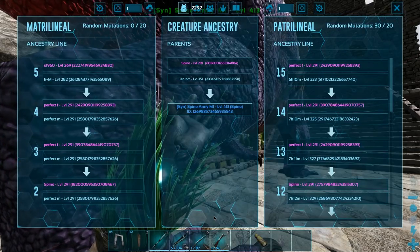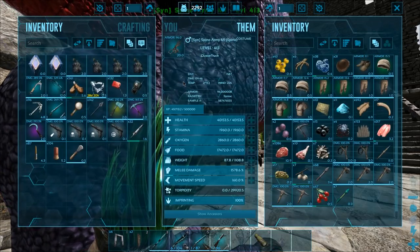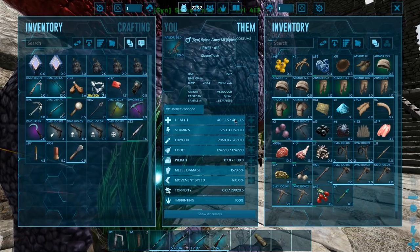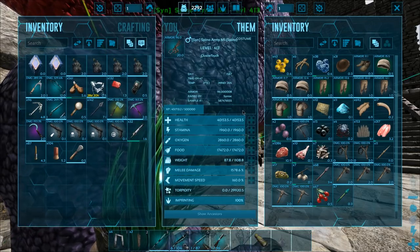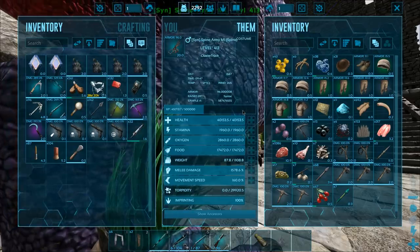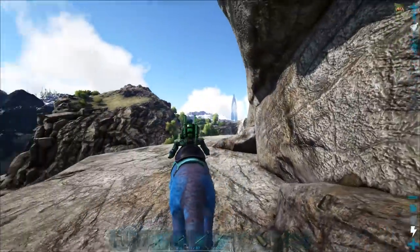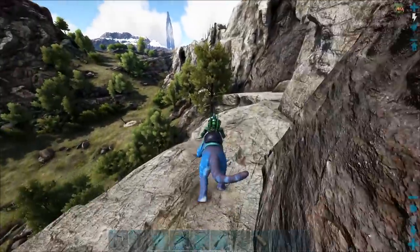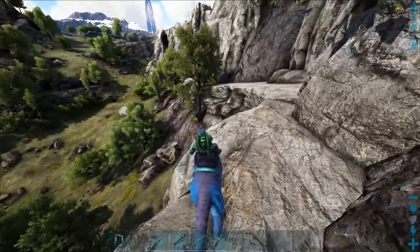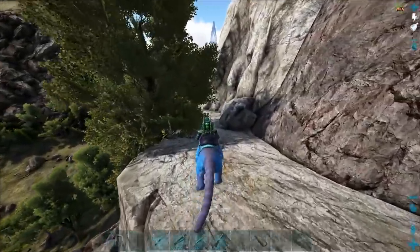This is what the spinos look like, by the way — I got it up to 30 mutations: 14 health mutations and 16 melee mutations. With a ton of XP on it, we can see it's got 40,000 health. I figured I might as well bring it up to 40 since it was getting like a thousand per level. It's got a huge amount of damage — those things are going to be beastly. I cannot wait to take on the Valguero bosses. I spotted this griffin one of the days when I was working on the spino stuff.